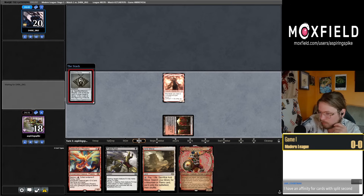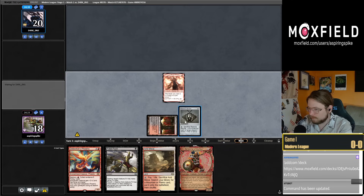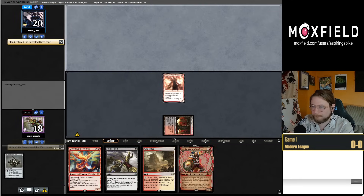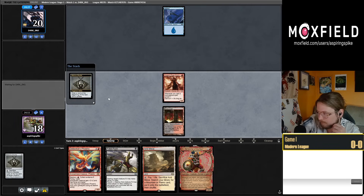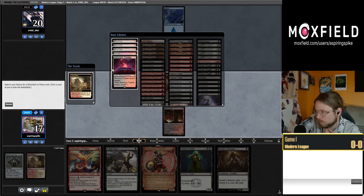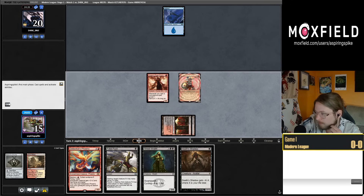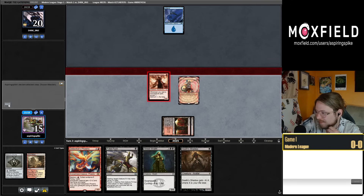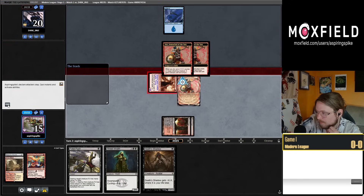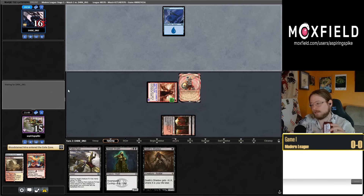We'll keep the Street Wraith on top so we can use it to trigger Inti next turn, and also get Shadow bigger. I'm going to discard Detectives Phoenix to the Inti this turn — not exactly expected, assuming we're not getting Snared. Next turn we might be able to play Shadow and put a Phoenix on the Shadow. Can't play that land this turn, but we get to hit them for four. We have the Street Wraith — even if they untap and kill Inti, Inti gets to be a two-for-one with the Wraith.